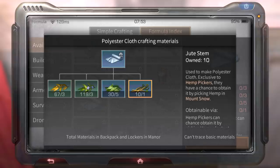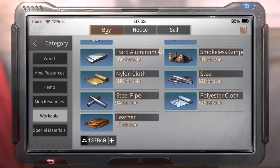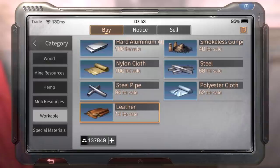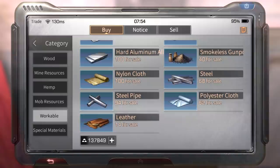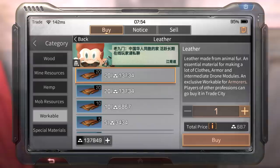Leather is made by the armorer and is the most expensive resource because not many people sell it. Armorer is probably the best gold-making profession in this game - you can get thousands of gold every day. One leather piece sells for 700 right now, but it was 2k per piece before. I don't suggest everyone choose armorer though - you want variety in the game.